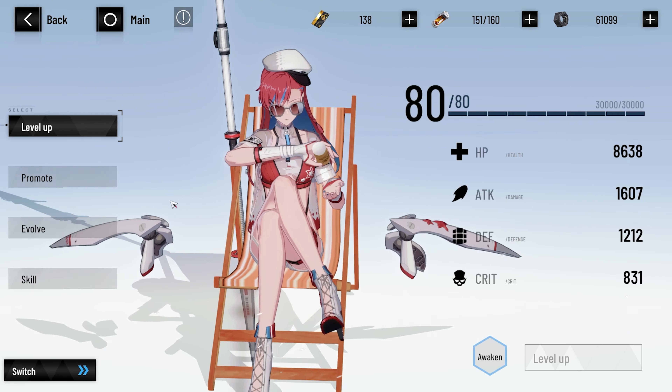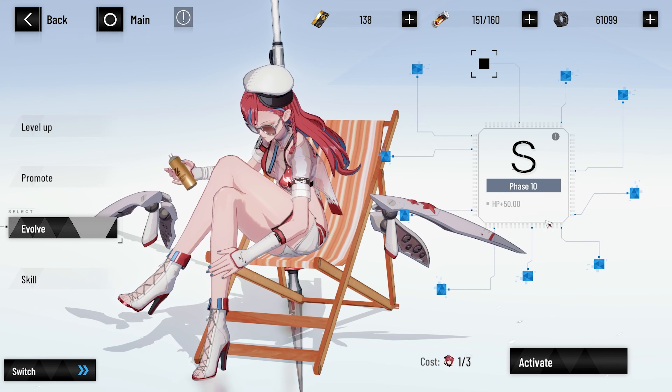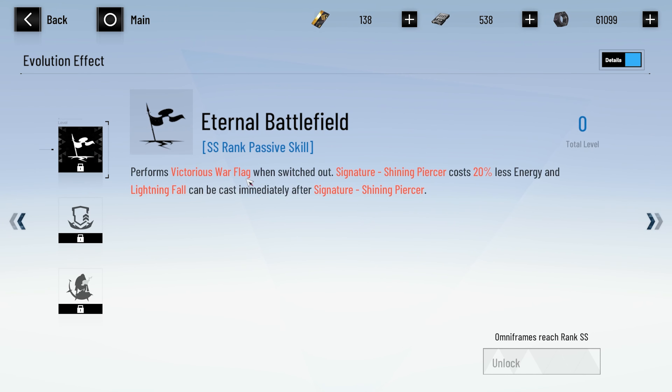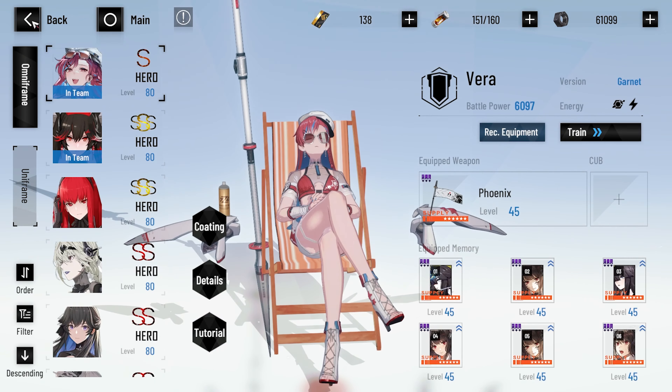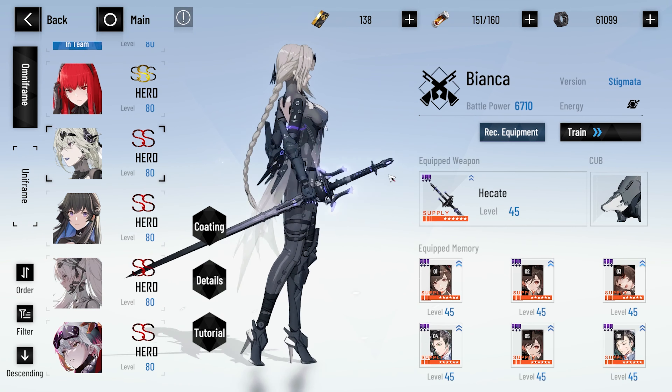If we go to Train and look at Evolve, we'll see that Vera Garnet only needs two more shards to become double S. Once she hits double S, she'll be able to use her lightning fall right after her ability — kind of like Rosetta's leap skill. It's really cool; I really like that ability for her. I've used it before and it just feels very clean and fluid.